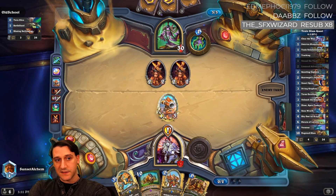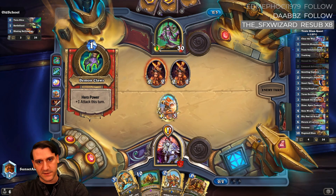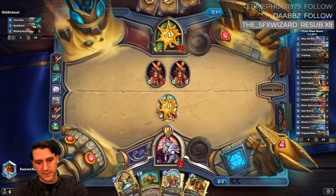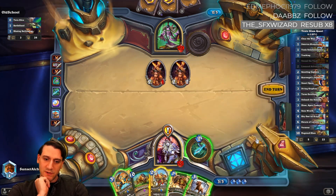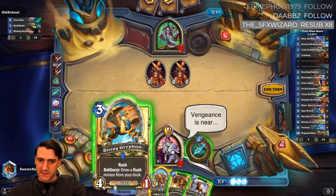He does have second slice — he's already used a twin slice though. Currently he has to run in one of the minions plus hero power, or second slice. Do we diving griffin the two-two just to avoid taking any more damage? It's gonna get us Zixor or another diving griffin. We can play licensed adventurer coin and play it next turn.